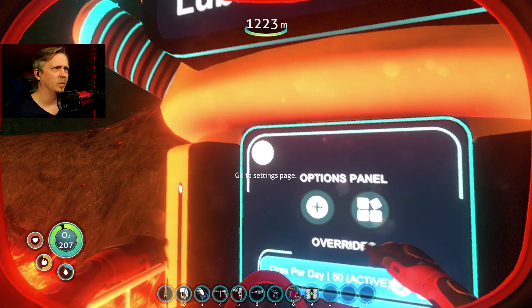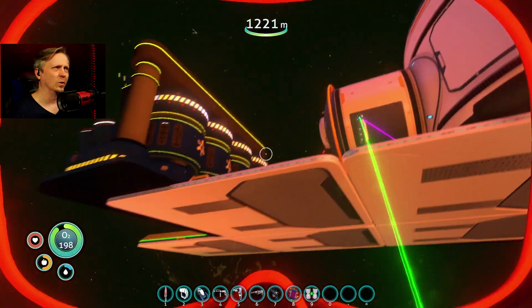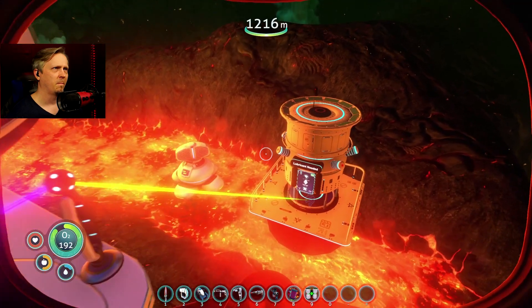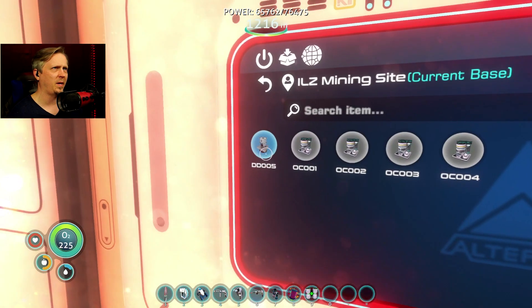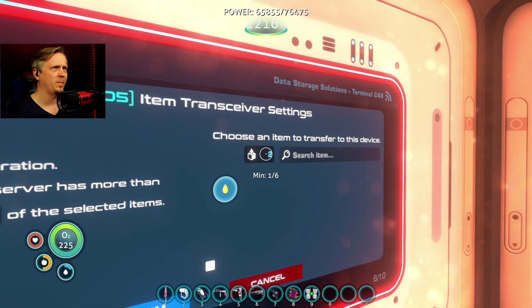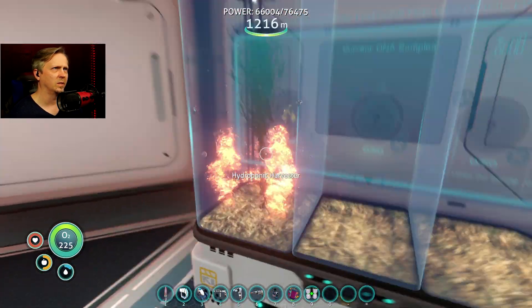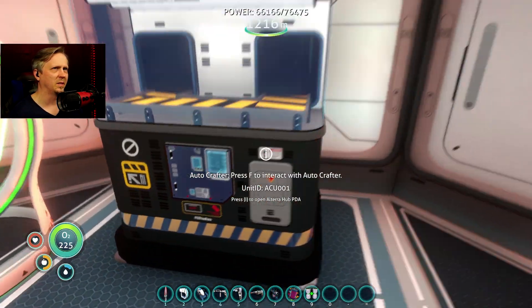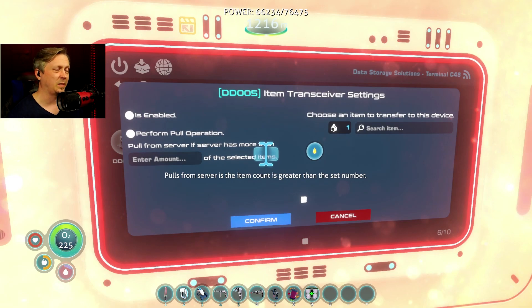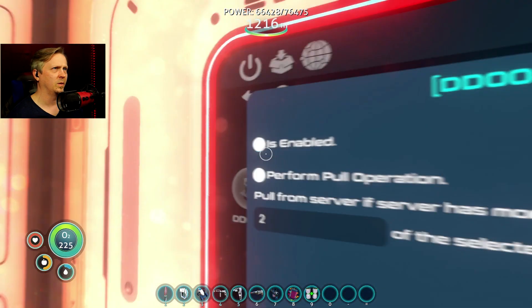I think that ties it in for the automation part, being able to transfer items. And of course we need lubricant for it, and that's where we're going to automate it. Going to the settings page, we're going to send lubricant over and keep it always at level one, so it should never have a problem. This is supposed to produce one every six minutes, and it should still be set to automatically convert to lubricant, which means it just keeps filling up. We'll say: if it has more than two lubricant, transfer it.